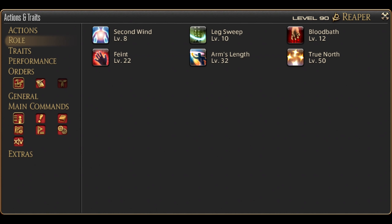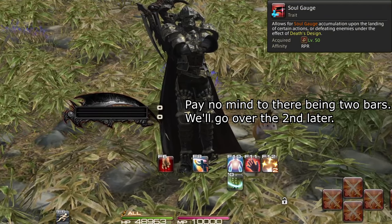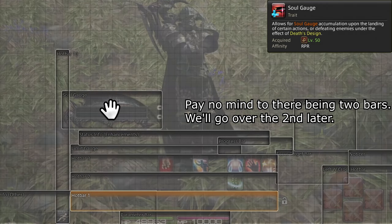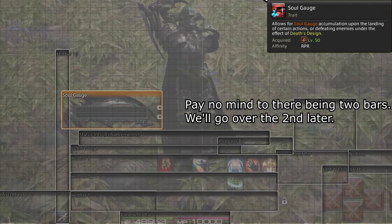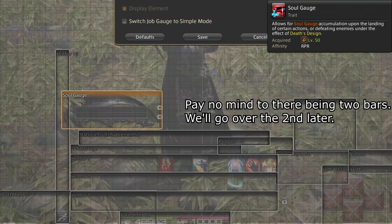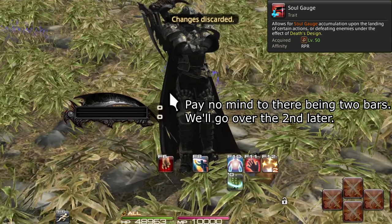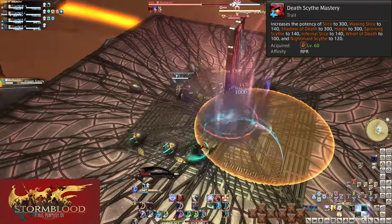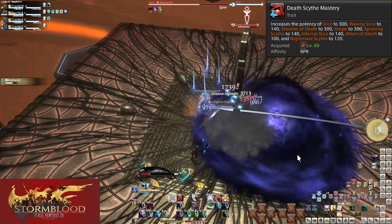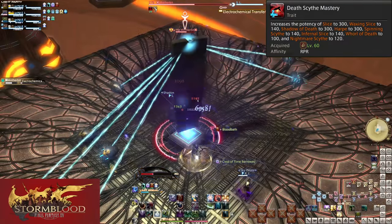Let's quickly mention two of the three traits you start with; the third will come up later. Level 50: Soul Gauge — you start off with a little gauge that fills as you attack or get special benefits from another ability. Level 60: Death Scythe Mastery — potency boosts, that's all this is. You'll see higher numbers from your attacks when level 60 or above.